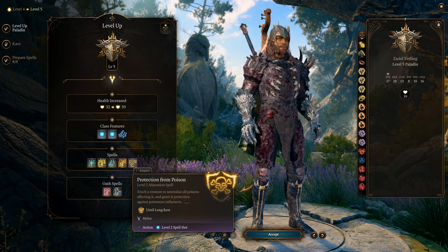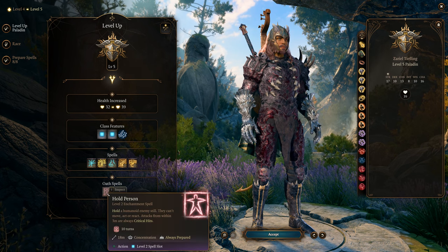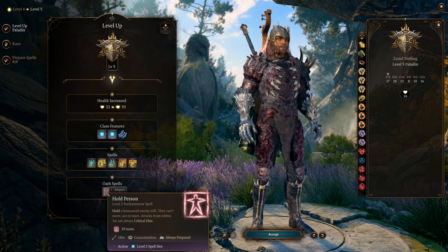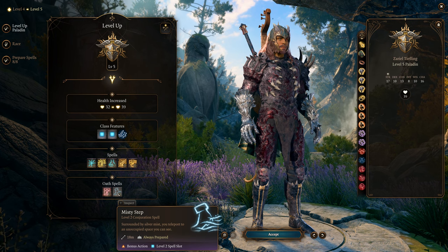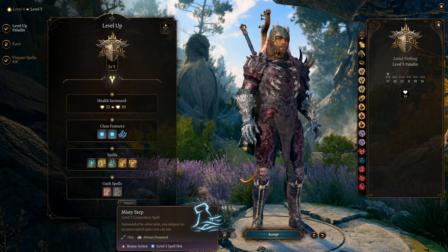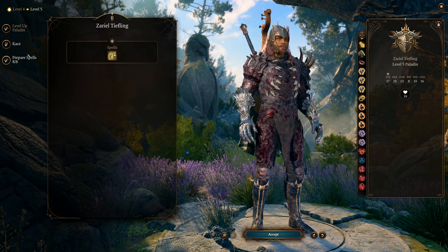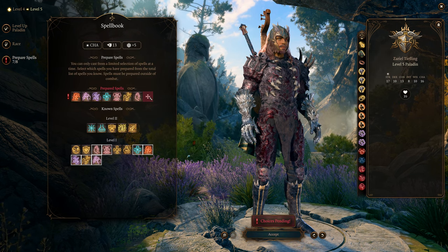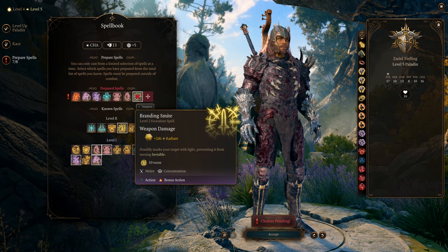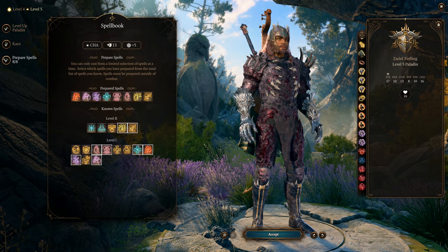Protection from Poison cures poison and provides a buffer against it. Hold Person paralyzes a humanoid — requires concentration but you can land critical hits against them, great for smiting. Misty Step is always prepared, letting you teleport so you can chase runners. Zariel Tieflings get Branding Smite; other races get other racial spells. I'll take out Poison Protection and slot in Branding Smite if I'm still using non-plus-1 weapons.